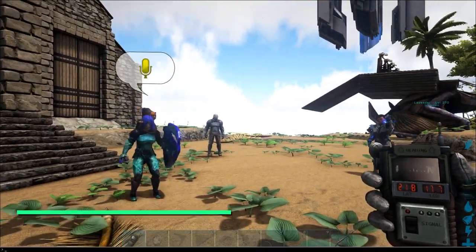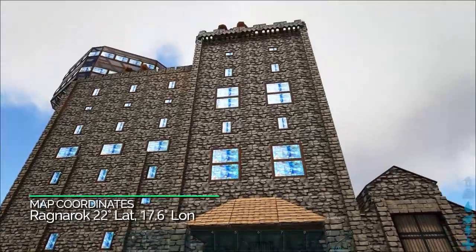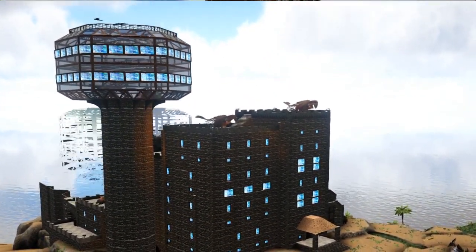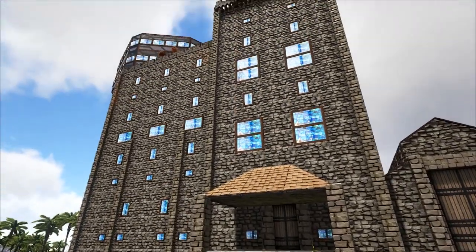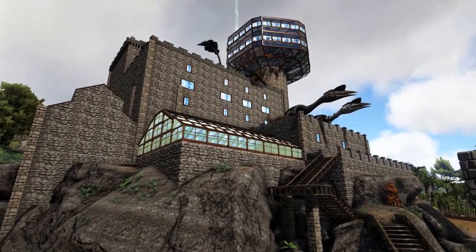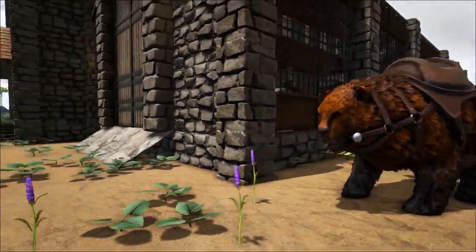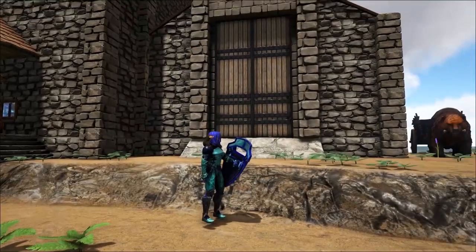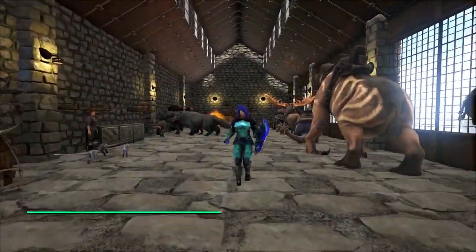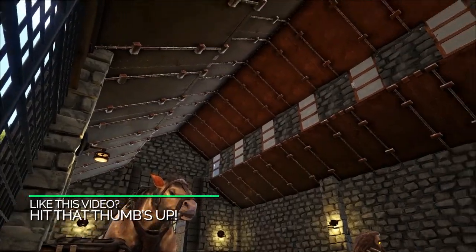Is Nico with us in Discord? Yeah, I'm right here. So why don't you go ahead and tell us about this place? Nico explains: originally he chose this plateau location because of a giant tree growing right through the middle, but had to cut it down because the ceilings would be too low to decorate around it. He raised everything up instead. First stop is the garage, where he keeps all his gathering dinos so they're easy to get to.